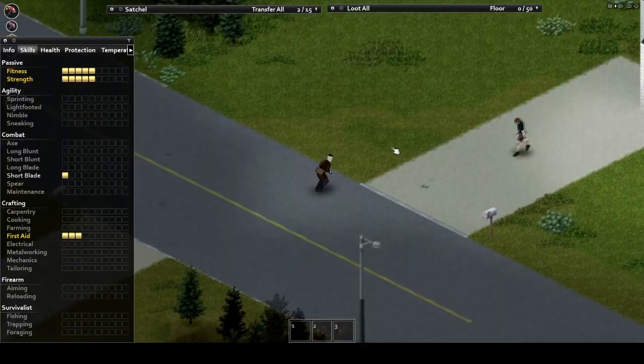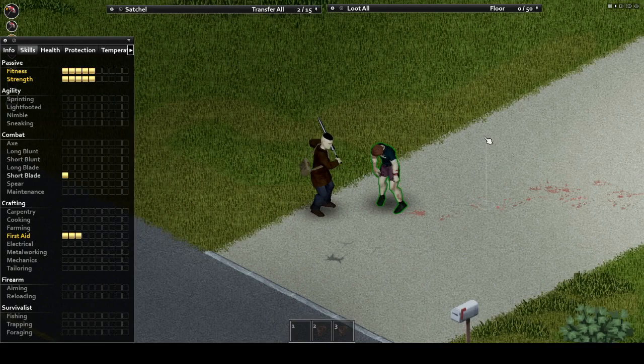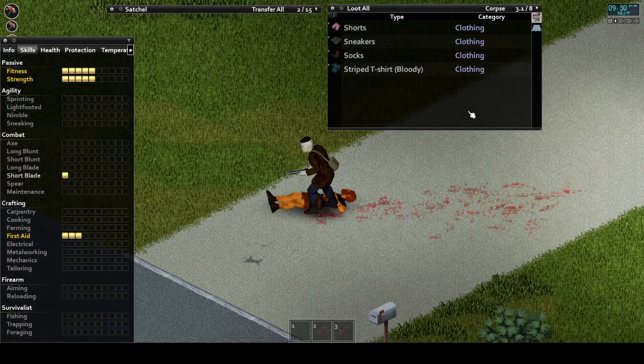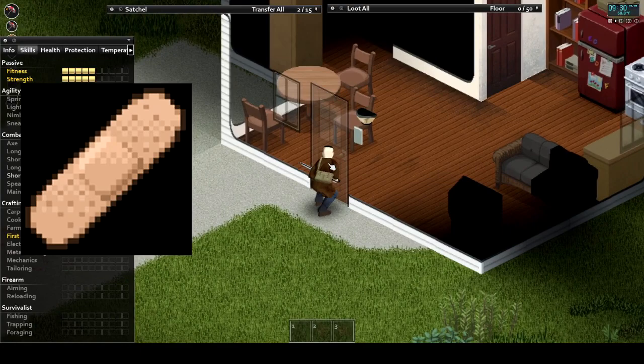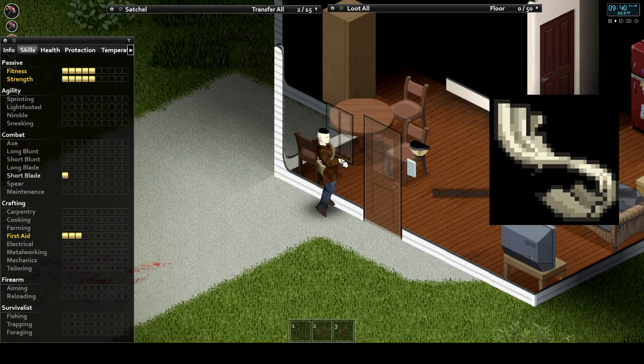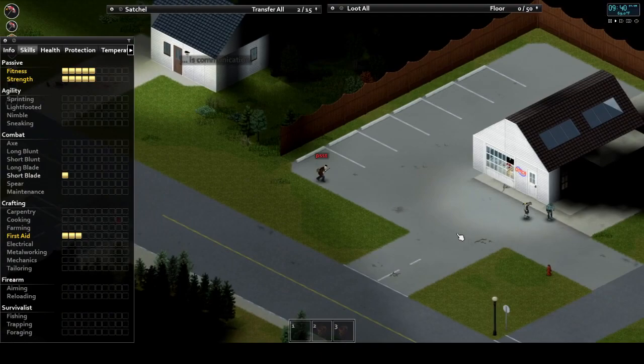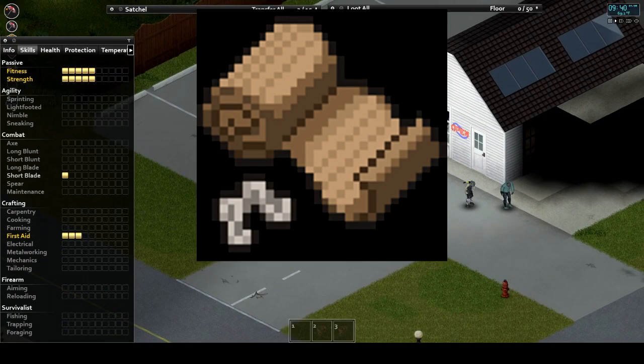Now let's break down all the treatment methods in the game. For bandaging, you have adhesive bandages — little band-aids that are one use only. Next are ripped sheets, made from ripped apart clothing, curtains, sheets, and towels. Not the highest quality material, but they will stop the bleeding; keep in mind they get dirty quickly and require frequent replacement. The preferred item is the standard bandage, the sort you'd see in a first aid kit or hospital — wrap it around the wound and hope the bleeding stops.